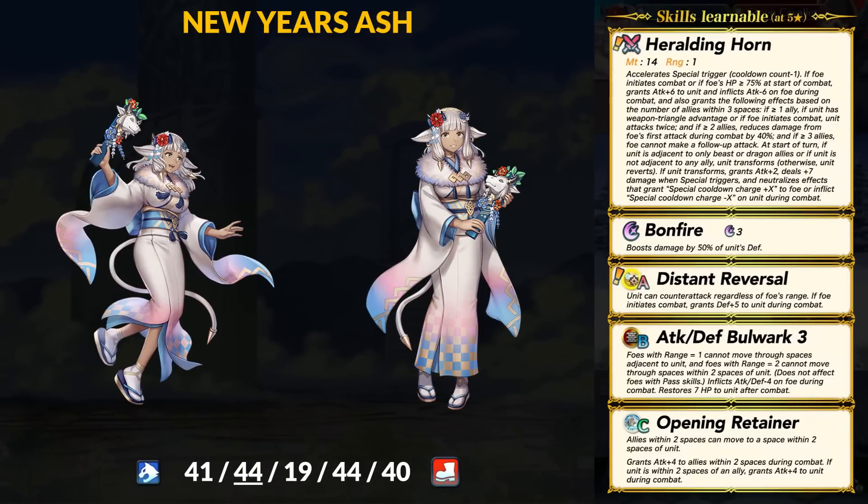Next up for our Book 6 representatives, we start with Ash — this time not free. New Year's Ash will be a Blue Beast Infantry unit and has 41 HP, 41 Attack, 19 Speed, 44 Defense, and 40 Res. She has an Attack super boon and basically decided to drop more speed to crank up everything else. She actually isn't too different from her original form, just tankier this time around.